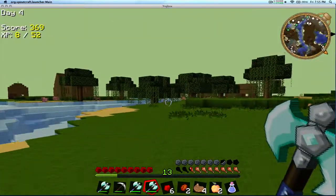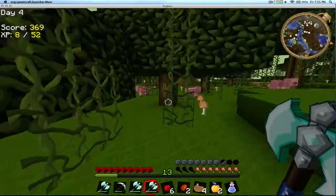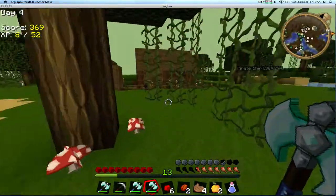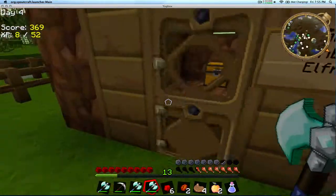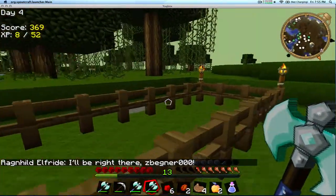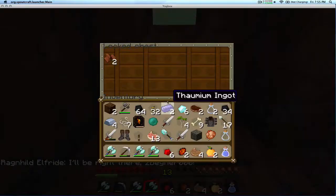Anywho, I was walking a little bit and look what I discovered. About fucking time. Yes, we actually found a village in Yogg Box, and it's not like the villages from Vanilla Minecraft — they're like special villages, more sophisticated and smarter. They don't look like weird Squidward things.